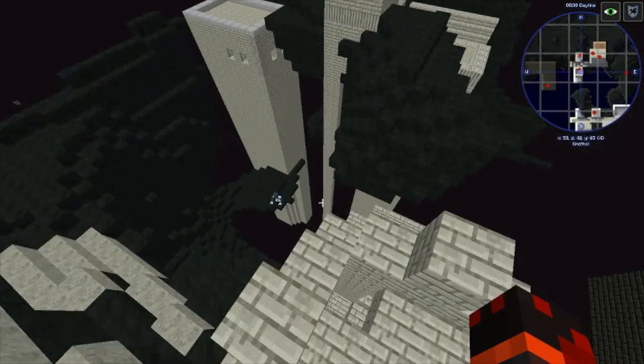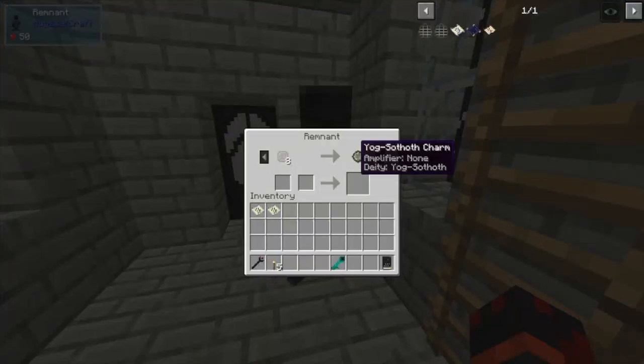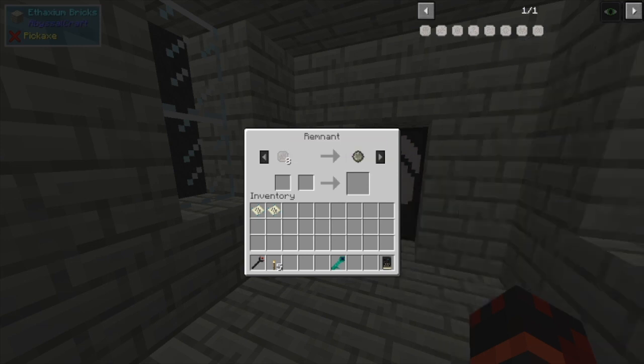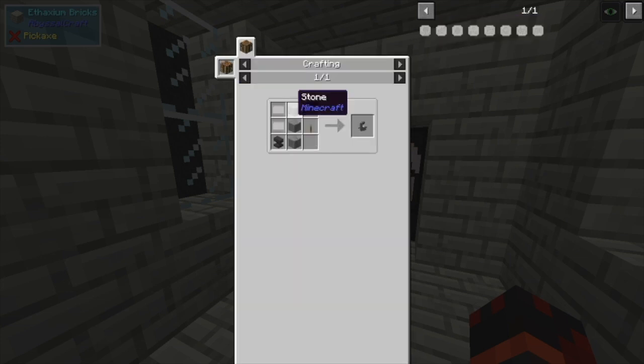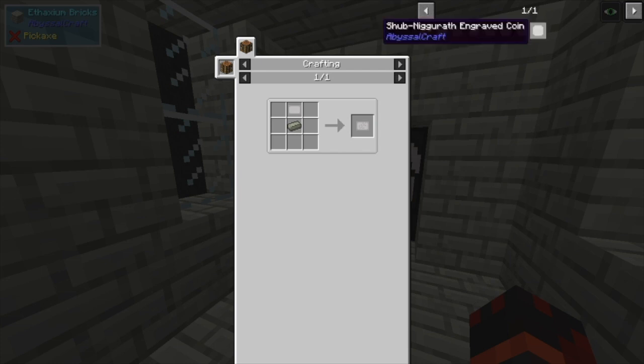Other Remnants will have different stuff to trade, and some of this stuff is the only way to get it. Here I can get a Yogg-Sothoth Charm. These coins are sort of like the emeralds of this dimension, and can be traded for other stuff that can be really useful. These coins can actually be crafted if you get an Engraver, which requires three stone, an anvil, a lever, and two blank coin engravings — which are just stone slabs around iron. Nothing too expensive. With the Engraver, you can get engravings using Shoggoth Flesh and Elder Coin Engravings, which is an ingot with a blank coin engraving.